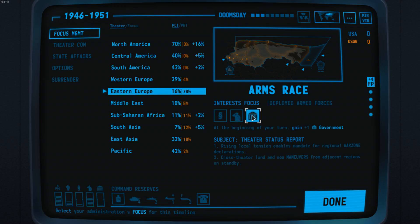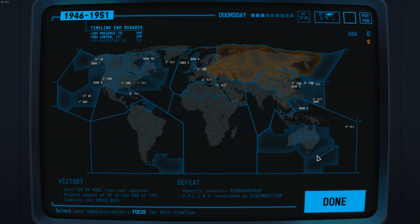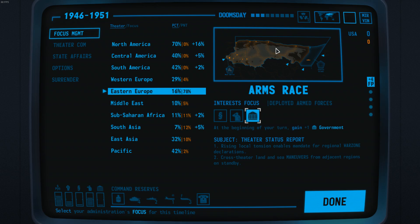I love government as a playstyle, and I also love getting active in Eastern Europe as a starting position. Every single time you play this game, consider all theatres worldwide, because the actual focuses you get are randomised. Sometimes you don't get an arms race in Eastern Europe; sometimes you get one in East Asia, and it could be worth it if you're gunning for control of that theatre. We're going with arms race in Eastern Europe with government focus, so we can recruit leaders and isolate the USSR. The Aleutian Islands are dominated by us, and we will keep it that way.